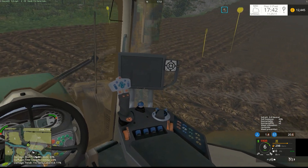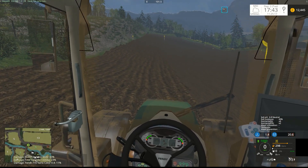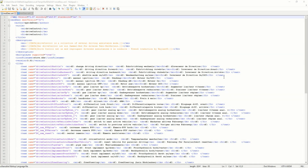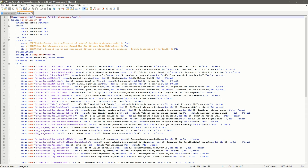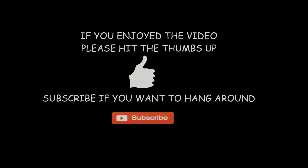Happy days — right, thanks so much for watching, we'll catch you all next time. Alright guys, final point then: Drive Control. This is the one off the server — 3.91. This is the one I'm using on the let's play — 3.85. And 3.91 is the latest version, so I am using the wrong version, which is why it's not doing what the one on the server is doing. Question answered. Catch you next time — laters. Hey guys, thanks for watching — if you enjoyed the video please hit the thumbs up, subscribe if you want to hang around. Catch you next time, bye bye.